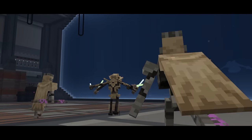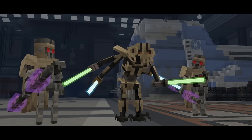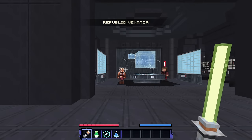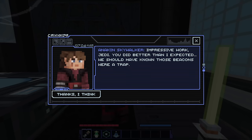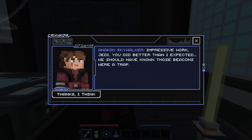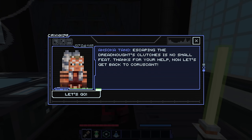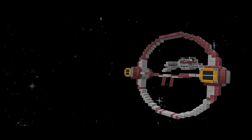We're back at the Republic Venator. Anakin says: 'Impressive work, Jedi — you did better than I expected. We should have known those beacons were a trap. Escaping the Dreadnought's Clutches is no small feat — thanks for your help. Now let's get back to Coruscant.' That was a really tough mission but a really fun one. We've made our way back to Coruscant and have more missions to do.